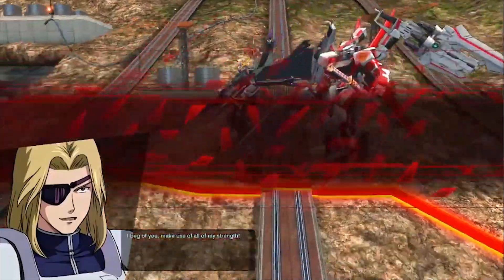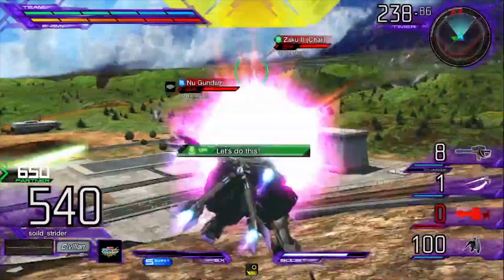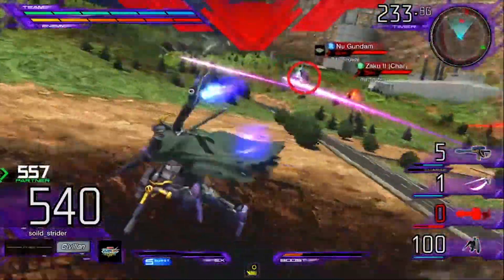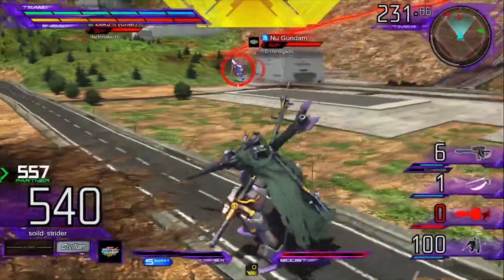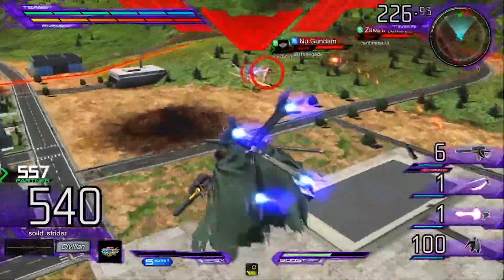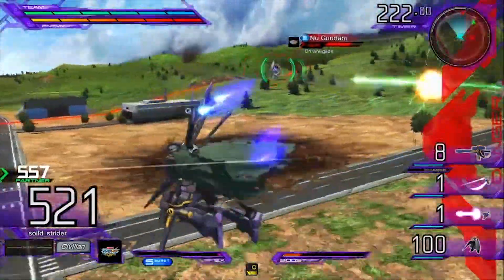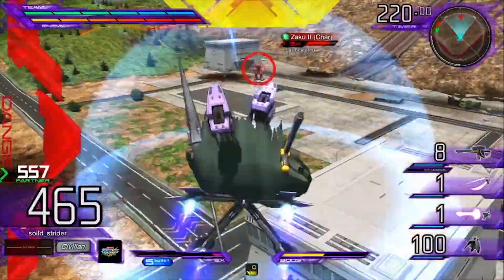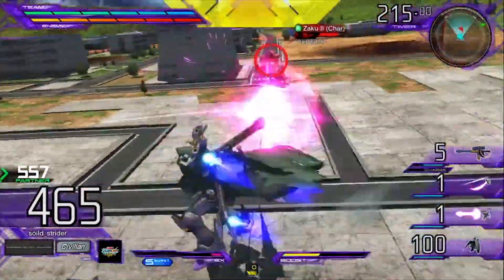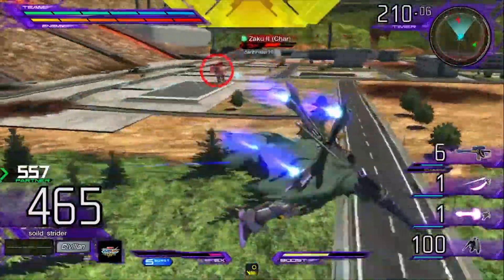Going off and getting the full animation, it is kind of slow, and you're completely stationary while it's going off. But if you have the ABC mantle on, you can try to eat a few shots and get the entire thing off, just because you can eat a few beam shots. That makes the Full Cloth, the X1, and the X2 spear special a little better because you do have that insurance.